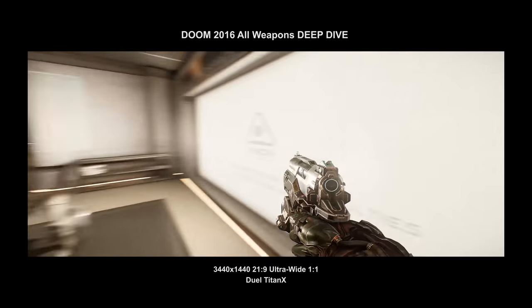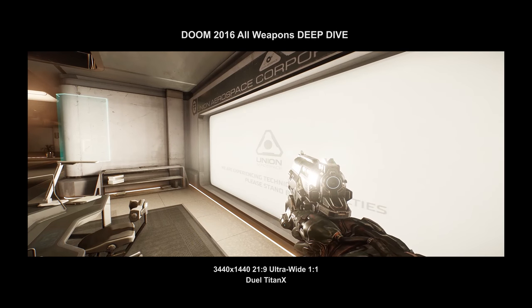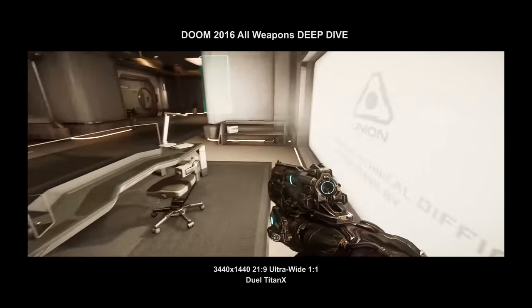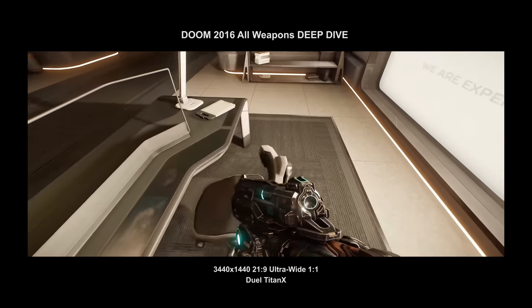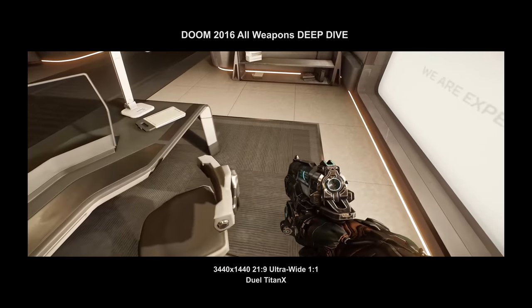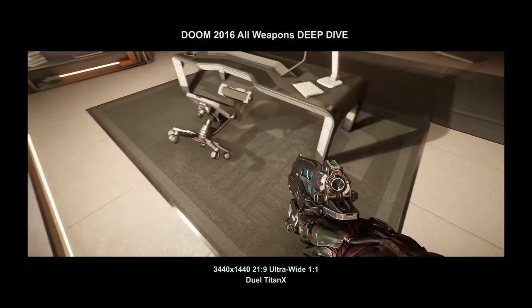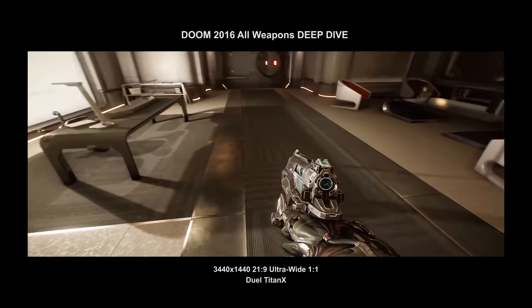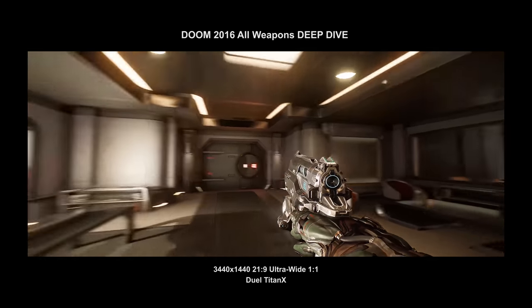I'm not super familiar with id Tech 6 since even though I'm an expert 3D animator I don't use it, so some of my assumptions may be wrong. But essentially you've got a real light behind this casting shadows on the floor — if I knock this stool over you'll see the shadows moving, so there's an actual light being thrown and a shadow being cast.